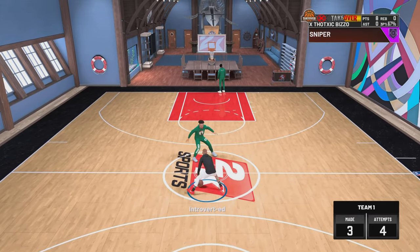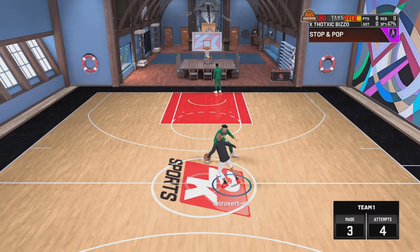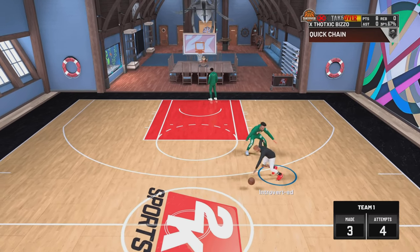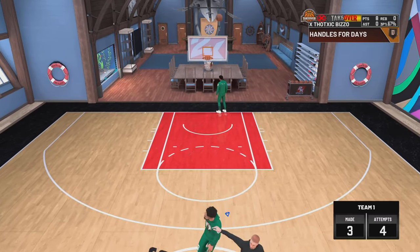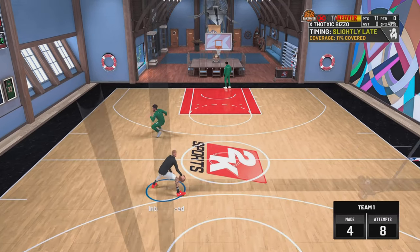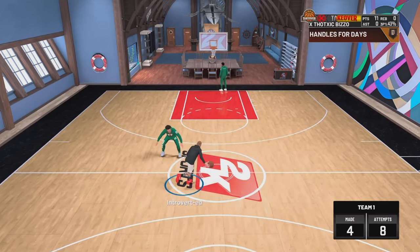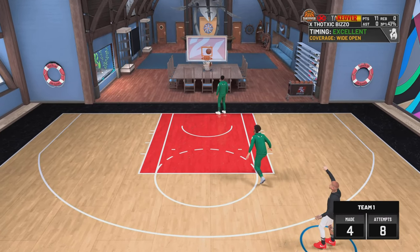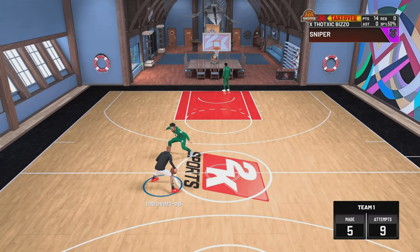Look at these clips I got in my court. This build is gonna be tough - it's going to be able to dunk. At 75 driving and dunk at 99, you'll be able to get front clutches and a whole bunch of other good dunk packages - the Marty Rosen dunk package, the Luka Doncic dunk package - you'll be able to get all them dunk packages at 99.